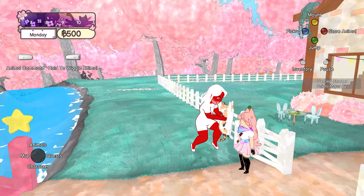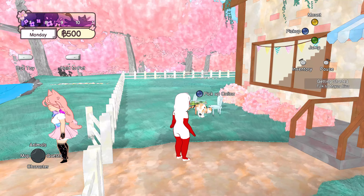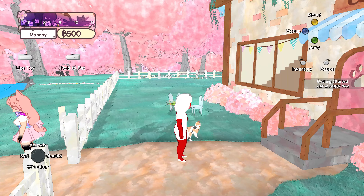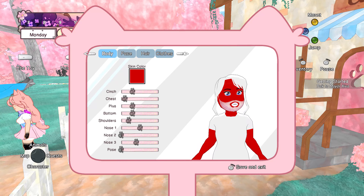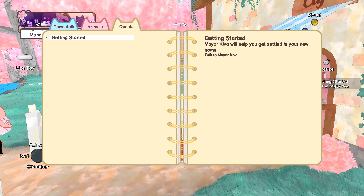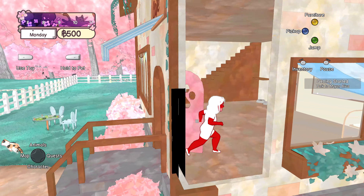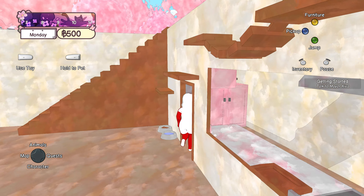Oh geez wait. Even more first — I need to give you your welcome gift. Here are a couple things that will help you settle in. Nice, okay. We can jump, we can pick stuff up. I picked the cat. Should we store it? No. Mount — let's try to mount the cat. I can't. We have the map, we have the animal, we have the character, we have the quest.